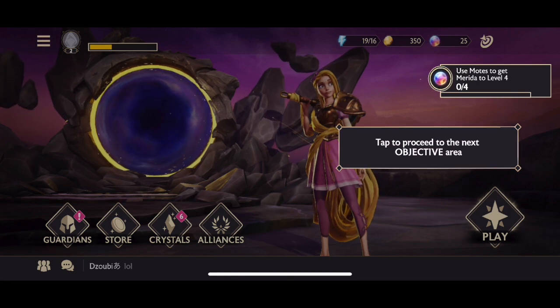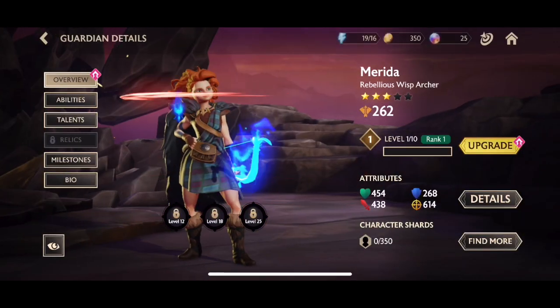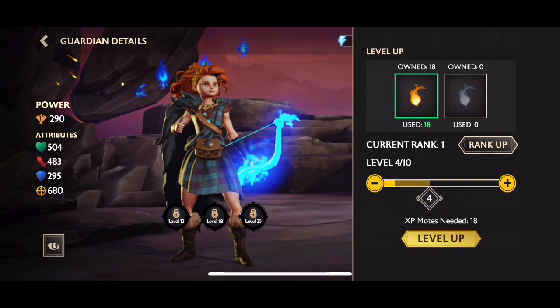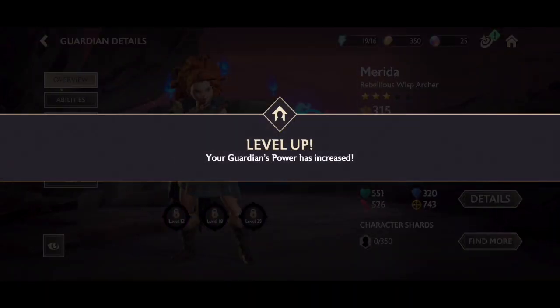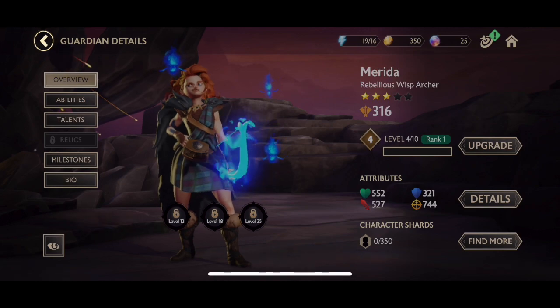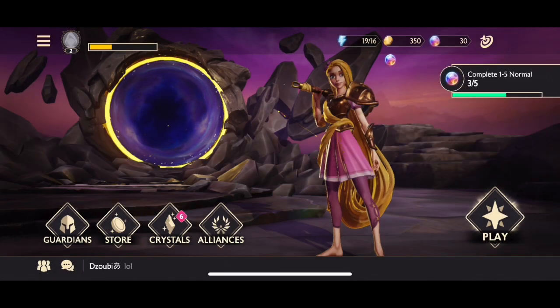We got a three-star Merida for free! Merida is really, really good at the start of the game. People don't realize how important she is when starting out — having a ranged guardian like Merida helps you understand the combat, the dodging, and stops you from taking as much damage. We're going to put as many resources as possible into Merida to get her up as high as we can.